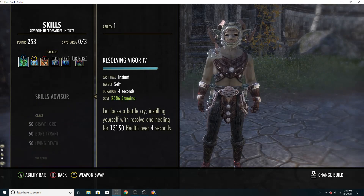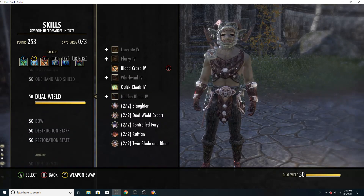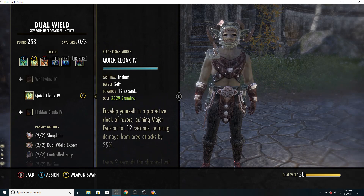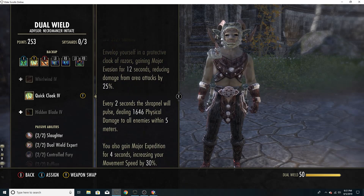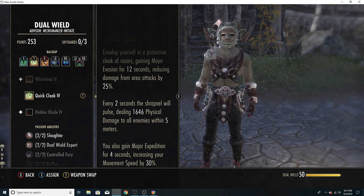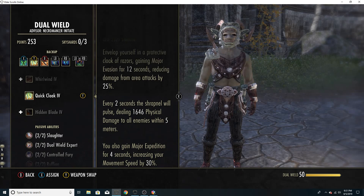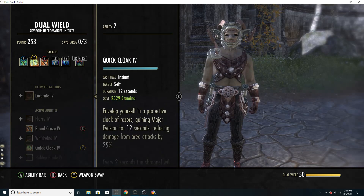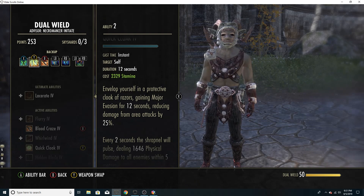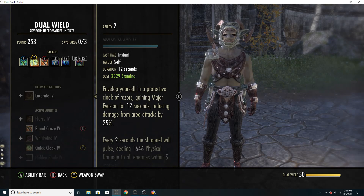As far as back bar skills go, on our dual-wield bar we're running Resolving Vigor and Quick Cloak — not Spell Symmetry. Quick Cloak is what activates our Black Rose Dual Wield. We get Major Evasion, reducing damage from area attacks by 25%; Major Protection, reducing all attacks by 30%; and Major Expedition, increasing movement speed by 30%. Activating one skill gives us three Major Buffs — it's a great skill and very powerful with these weapons.